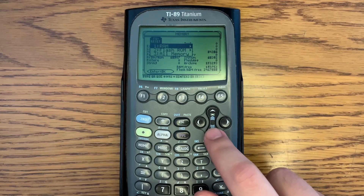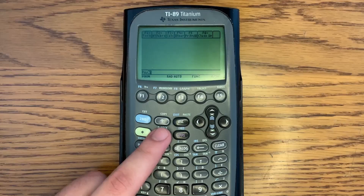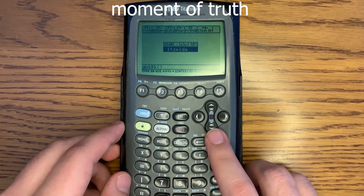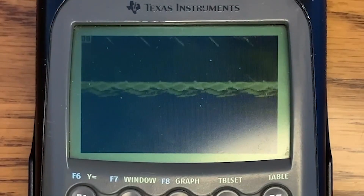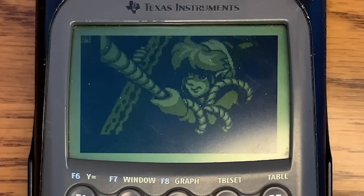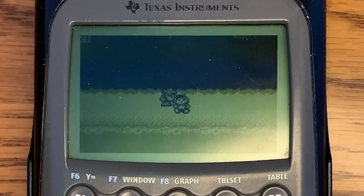We need to reset the entire operating system of the calculator to have enough memory for the game. We've installed the emulator and run a command to free up more memory on the device. Moment of truth - we're going to be seeing if Link's Awakening works on this calculator. The cinematic is running and it looks great, actually. This is really impressive for how poor the TI-89 Titanium screen usually looks - this is the best I've ever seen it look. One thing to note is that it has quite a lot fewer pixels in the height area than a Game Boy Color.